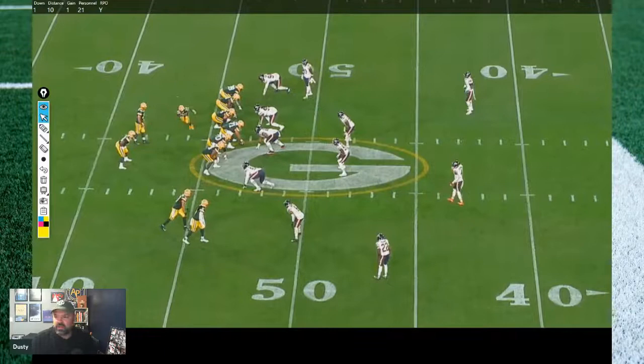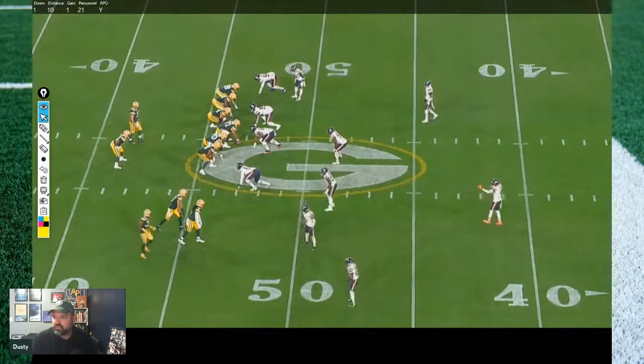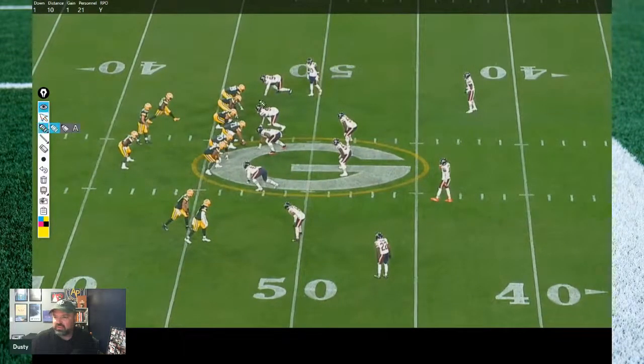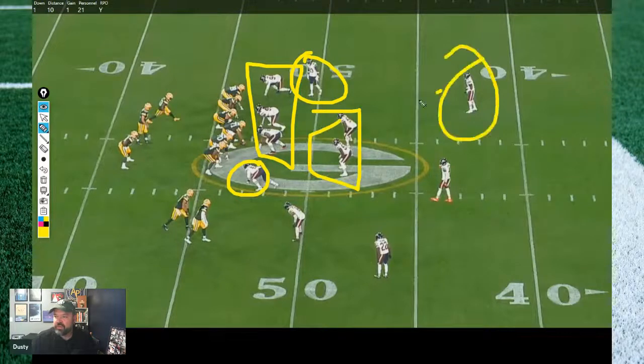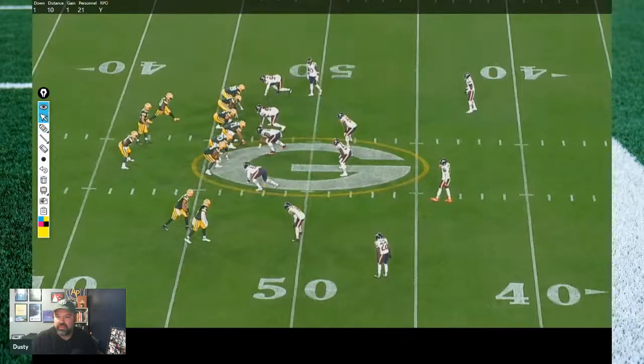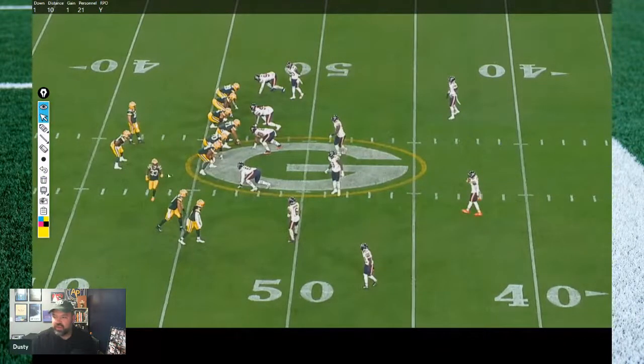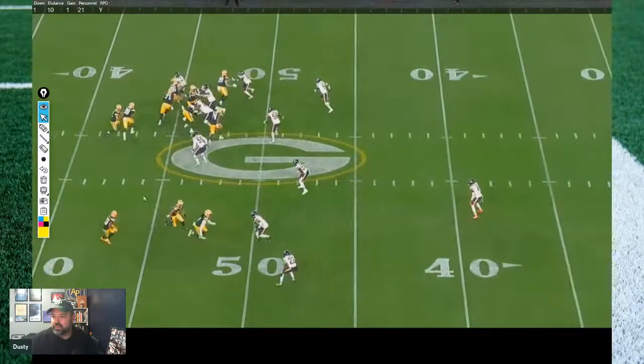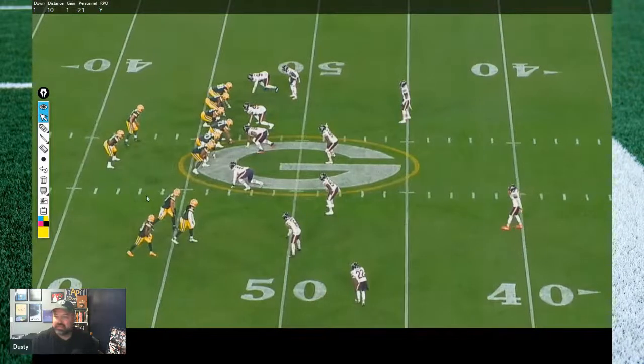The next RPO is a bubble look after motion. Same kind of thing — they end up going heavier. You can see three down with an edge, but now you've got a linebacker lurking and a guy coming down in the box, so it's heavier — about seven in the box. What they end up doing is blocking on the bubble RPO, and they run a pull lead on the run. They end up picking up only one yard because they're a little outnumbered — you've still got three on three running that way.